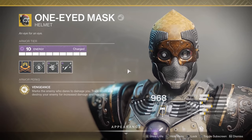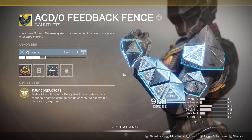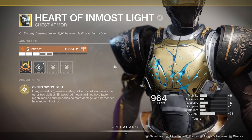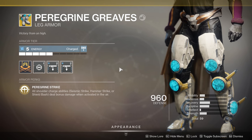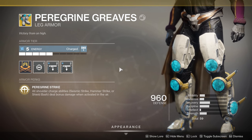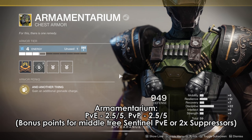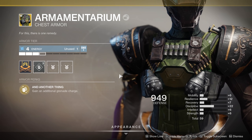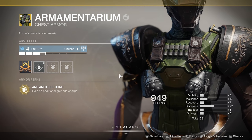Titans have not really seen their exotic metagame shift in substantial ways since last year. As for subclass-neutral options, we have ACD/Zero Feedback Fence, Synthoceps, Armamentarium, Crest of Alpha Lupi, Heart of Inmost Light, Dunemarchers, Mark of the Taken King, Antaeus Wards, and Peregrine Greaves. I don't think any of these are better than One Eyed Mask for the average player, but those aware of the potential of some of these exotics can benefit greatly. Armamentarium will get you the most value for the least effort — it just generates another grenade for you.